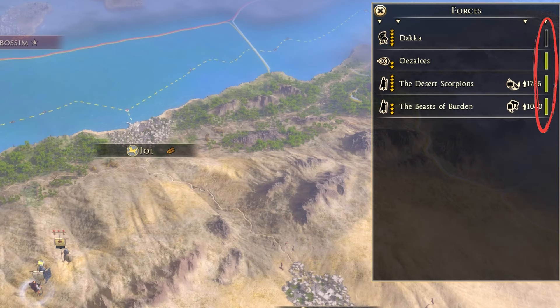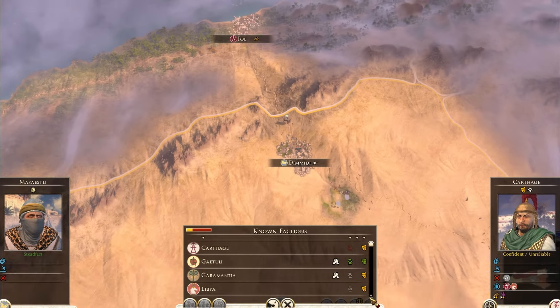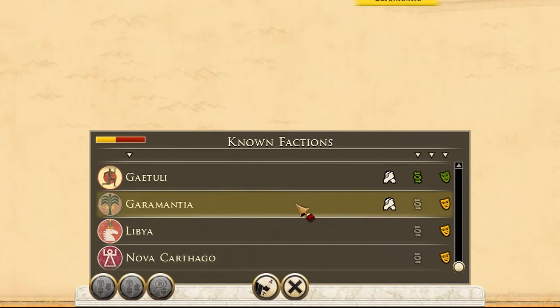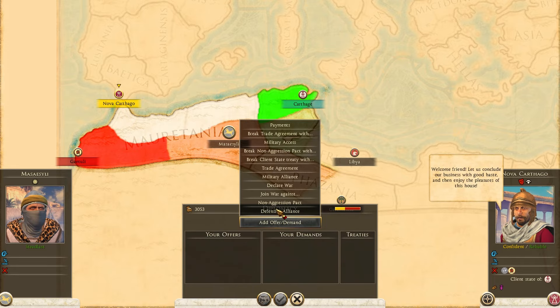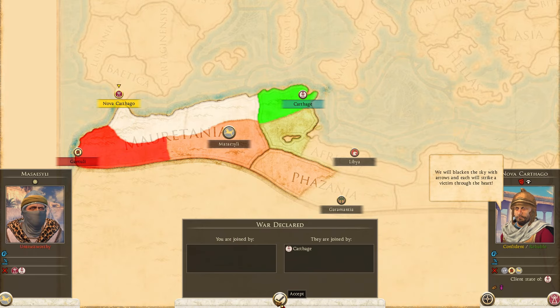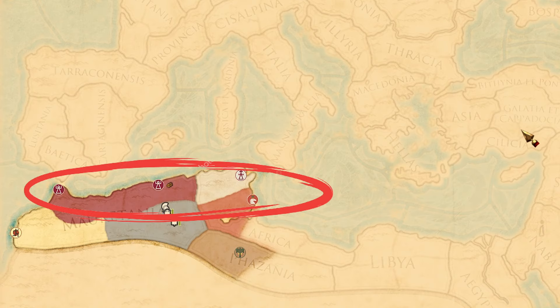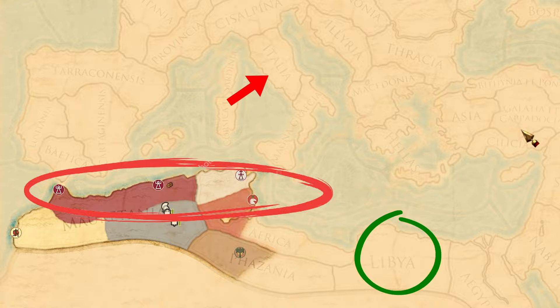Tip number two is to check who your allies are. Try to trade with any possible faction that you're on good terms with, as that will give you a lot more income. Choose from here who you want to declare war on, and this will give you a good direction on how to play your campaign. Always start with a plan. In my scenario, I want to destroy the Carthaginians, team up with Rome, and trade with my surrounding factions.